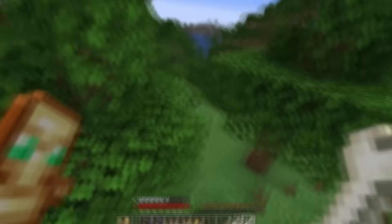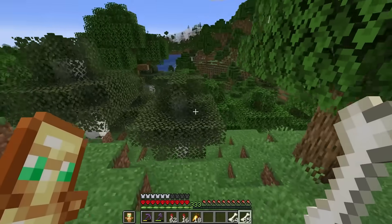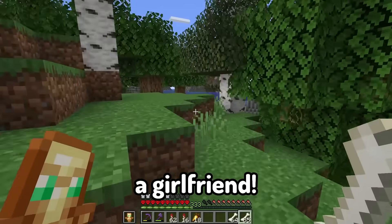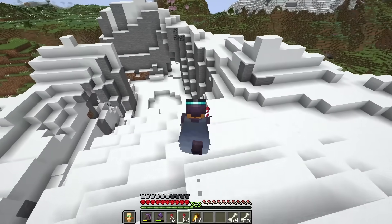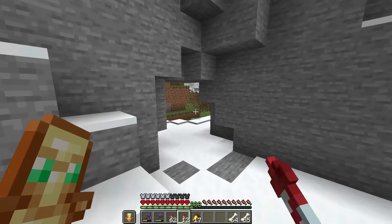Bro, where are these dogs? It's actually kind of pissing me off now. I can actually have kids before I find a dog, and I don't even have a girlfriend. Okay, we're back into the grove biome. Maybe I'll get lucky here. This is a cool place though — there's some nice arcs in this mountain. It reminds me of when I went to China to this place called the Gate of Heaven — it's just a giant hole in the rock.